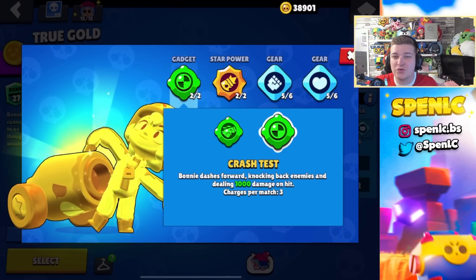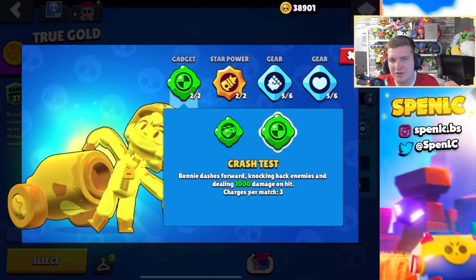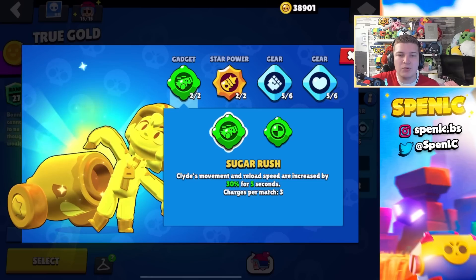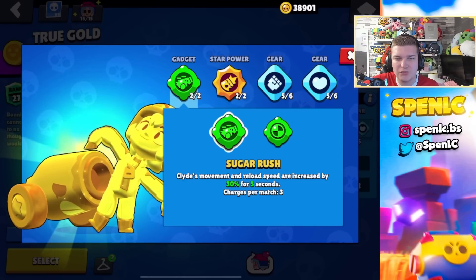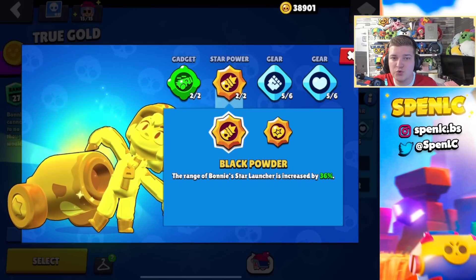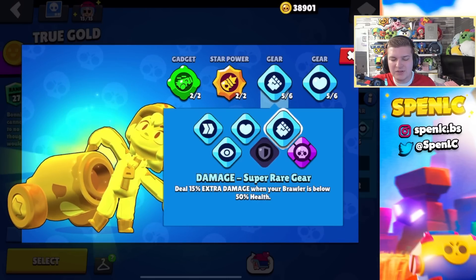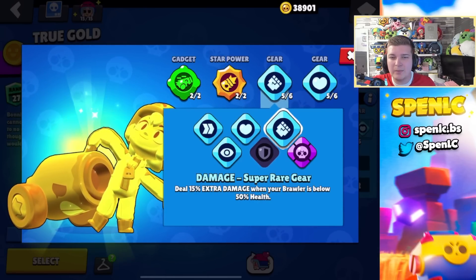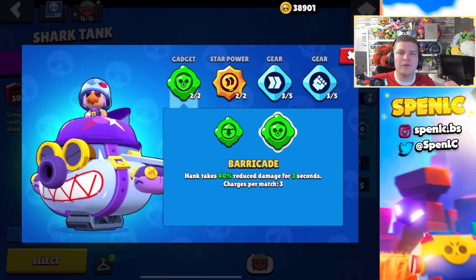Bonnie's gadget Crash Test recently received a buff allowing extra damage, but I still think it's one of the worst gadgets in the game. Sugar Rush is one of the best gadgets in the game — giving you extra movement speed and reload speed is just so strong. I use this star power 100% of the time as well. In terms of gears it can depend really on the map, but you want to be using the heal gear and the damage gear pretty much all of the time.